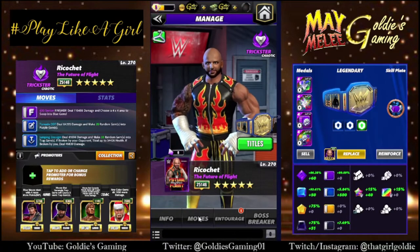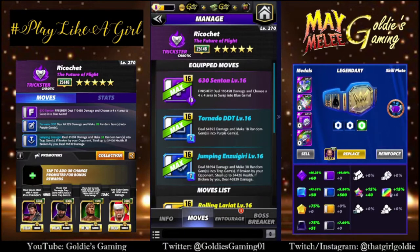So a couple different builds we're going to take a look at. The first is available at 3-star — it is the finisher with double blue. Finisher: 10 MP, 630 centon, deals 110,458 damage and chooses a 4x4 area to swap into blue gems. Tornado DDT is blue 1, 7 MP, deals 64,395 damage and makes 18 random gems into purple gems. Blue 2, the Jumping Insegiri, 7 MP, deals 81,694 damage and makes 30 random gems into trap gems. If broken by your opponent, steal up to 34,426 health. If broken by you, deal 46,839 damage.